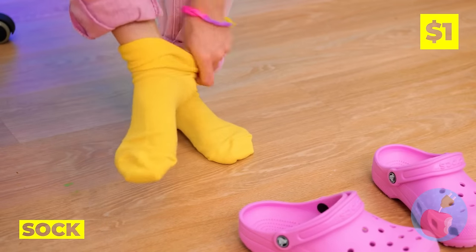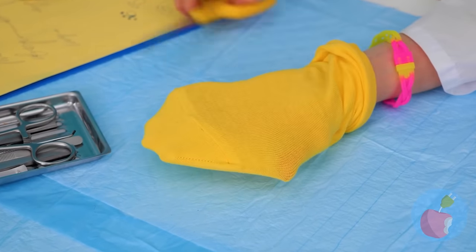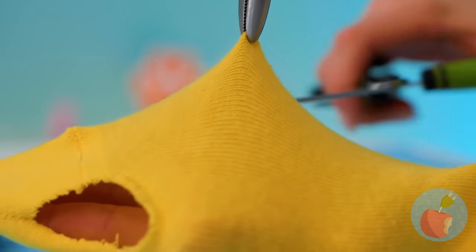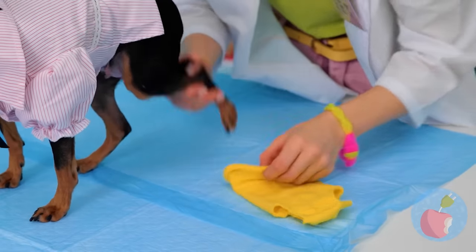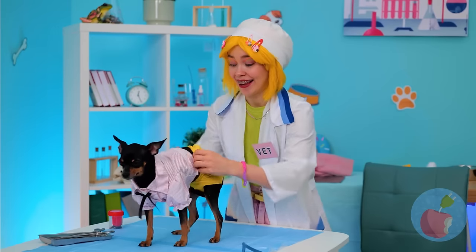Maybe your socks can help! Put them on and make a few holes at the end. Don't make too many holes — just enough to get the paw and tail through. Soon enough our short doggy's got some doggy shorts!